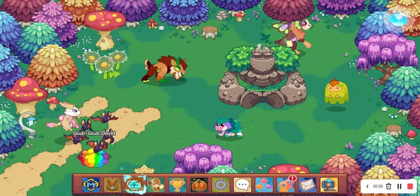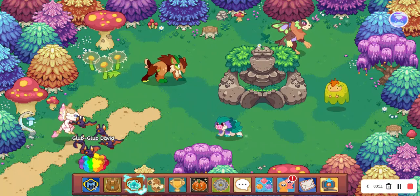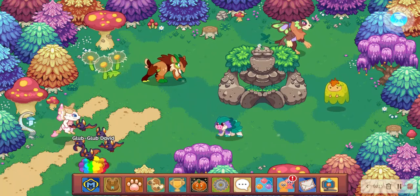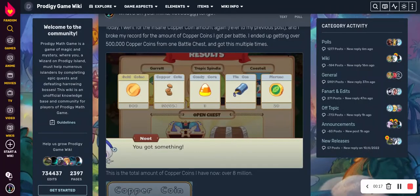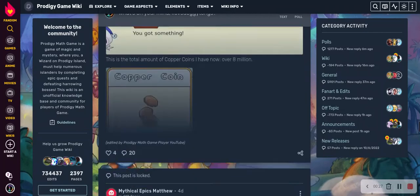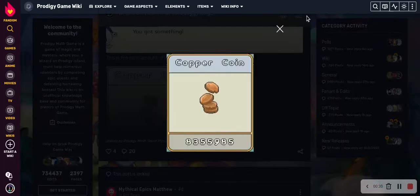Prodigy Math Game Player found a glitch where you can get a bunch of copper coins from doing a battle. It's basically doubling your coins every single battle. He was able to get 589,824 copper coins from one battle. They just kept doubling over and over again, and now he has up to 8 million coins.